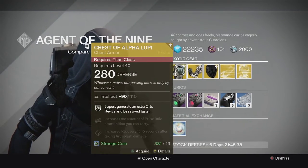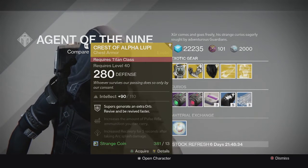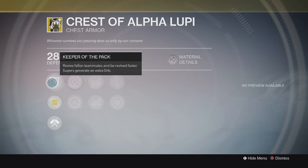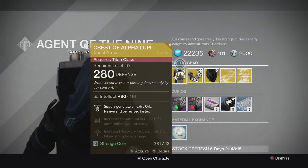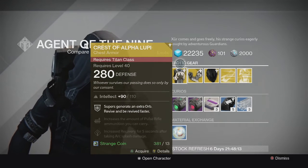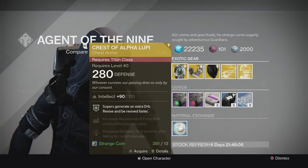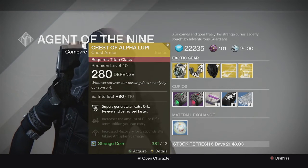Let's get straight into his items for the Titan. We have the Crest of Alpha Lupi exotic chest piece. This one came with full intellect on it and the special perk is Keeper of the Pack. It allows you to revive fallen teammates quicker and be revived faster as well, and your supers generate an extra orb. It's really good in Trials of Osiris, really good in strikes sometimes. Any small team game modes, this thing comes in handy. If you don't have one yet and you like playing Trials, I recommend picking one up for your Titan.